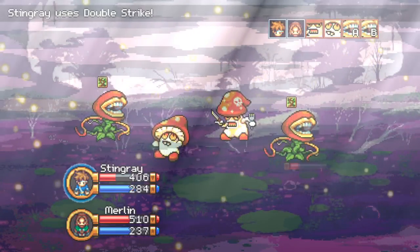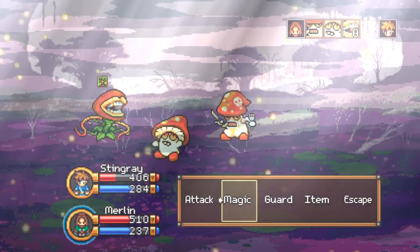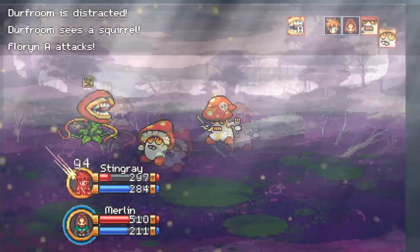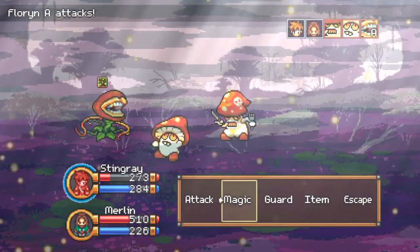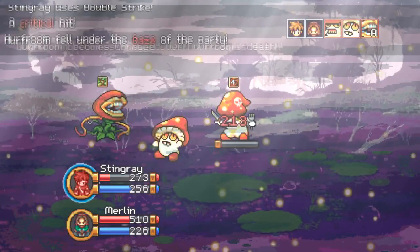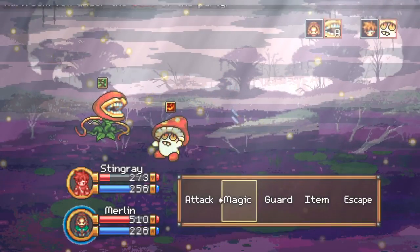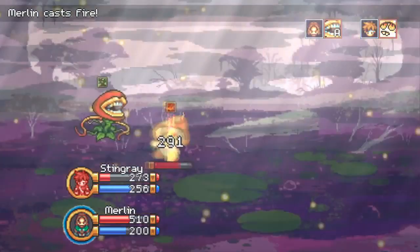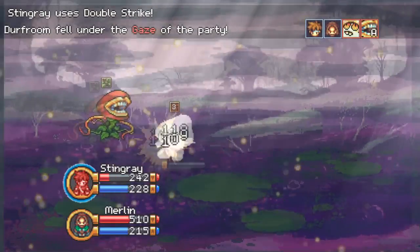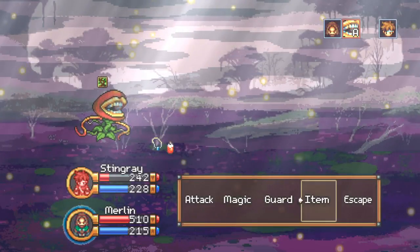That was not good. I probably should have taken a health potion there. But I still have 275 health — let's go for it. I think I'll be able to get through here. The enemies are dropping, so they're going to be doing a little less damage as we go through.